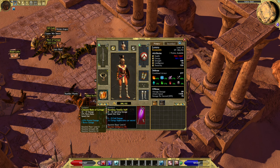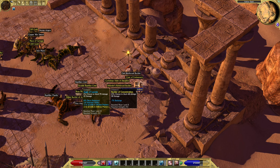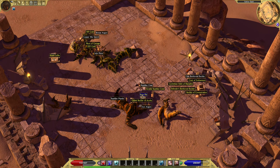Look at this reptilian Durable Mantle — 57 armor and plus 17 armor. Now we're starting to look a bit more Egyptian. Butler of Concentration — we're not going to replace that for a while, I believe.